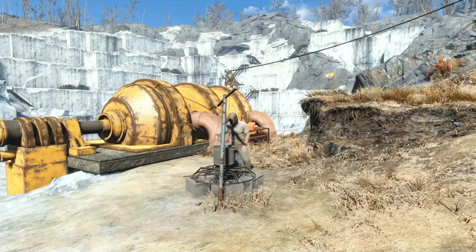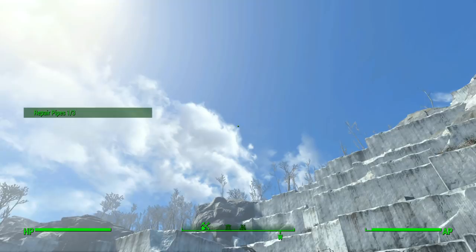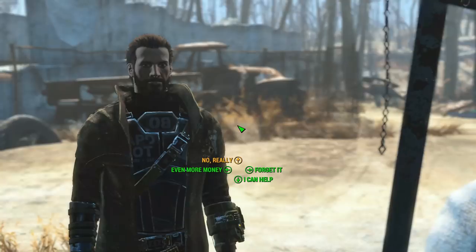In Fallout 4, one of the locations we can find is Thicket Excavations, a flooded quarry with one lone person trying to drain it — Sully Mathis. Approaching Sully, we can get the quest Pull the Plug, which has the sole survivor turn three valves underwater to fix the drainage pipes. Sully is hiding a little secret from the player though, one we can find hints to along the way.